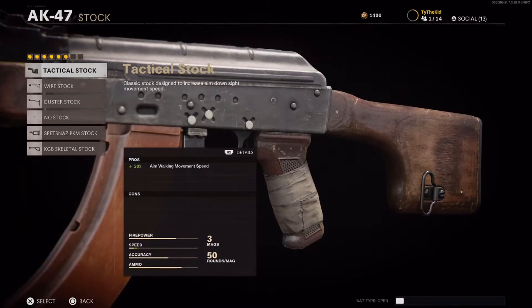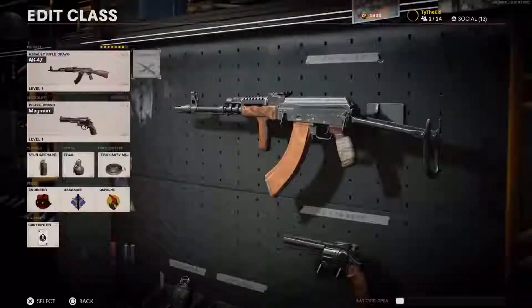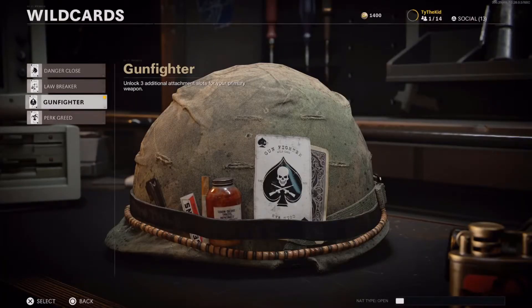For the stock you're gonna want the Duster Stock. For the wildcard you're gonna want Gunfighter — it unlocks three additional attachment slots for your primary weapon.